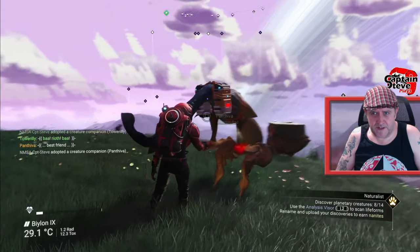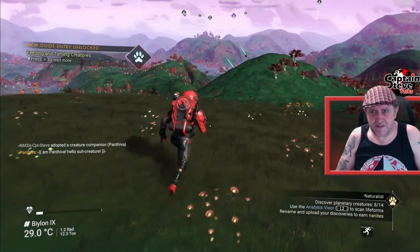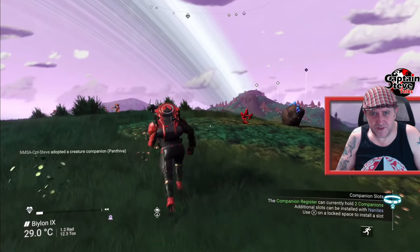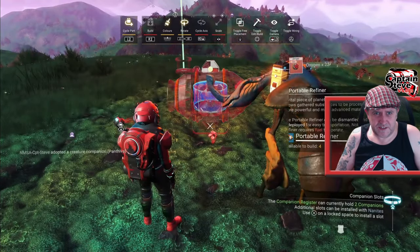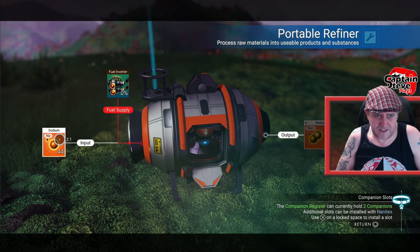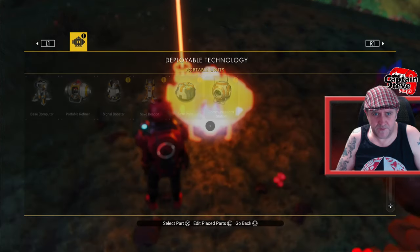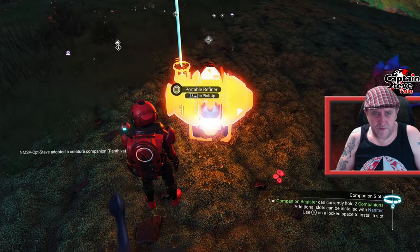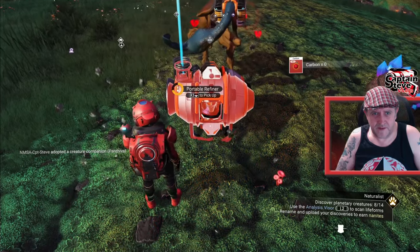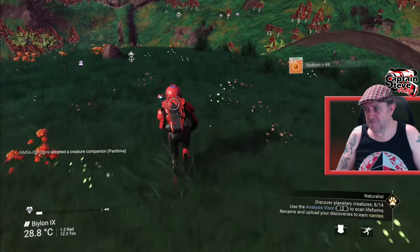Interact with him and adopt companion. Both of those are quite lovely companions to have. I'm at the top of this mountain and it didn't pop the badge — there are higher mountains on this planet. I'm not overly fussed. I'm going to put down a refiner and put a load of sodium in here now, just in case we haven't got enough, because that doesn't look like enough to activate a whole portal. I want an abundance.